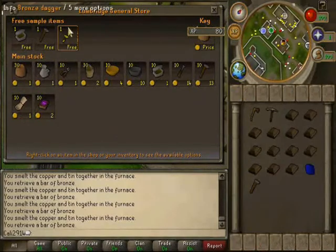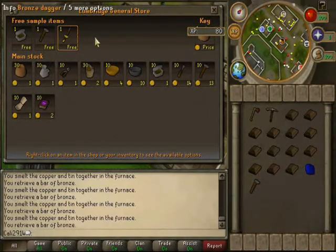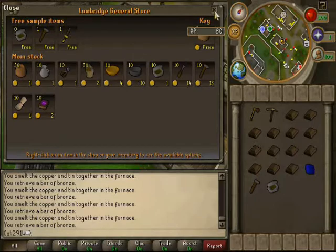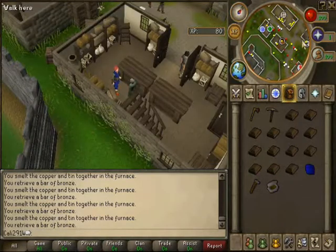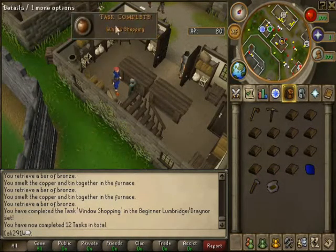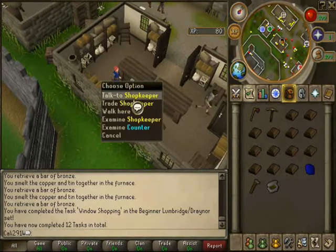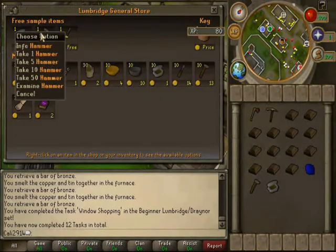They do have a bronze dagger right there, but it's always good to get the experience for making it yourself. Might need a tinderbox later so I'll go ahead and grab one, and a hammer. We're gonna make a bronze dagger. Right now we don't have any money, but we can make some. That's a task, so might need to buy the hammer and the bronze dagger just for tasks maybe.